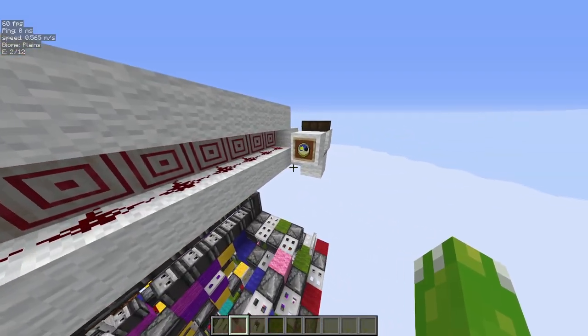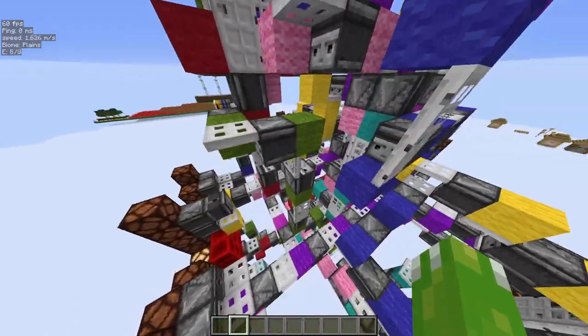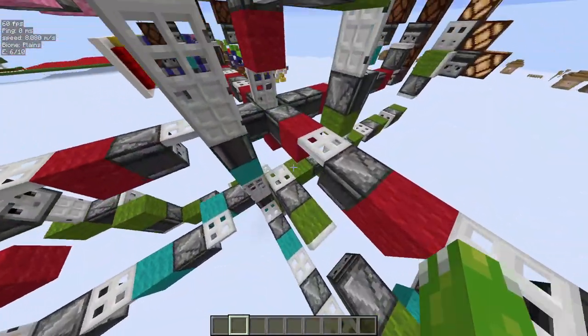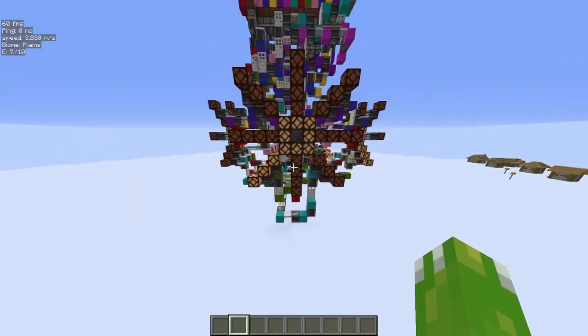As seen here, each output from the comparator is directly connected to its respective clock hand on all four faces. This wiring could most definitely be revised and compacted but I don't mind as I only built this so it could fit inside the clock tower.